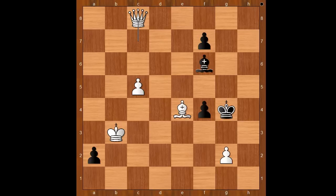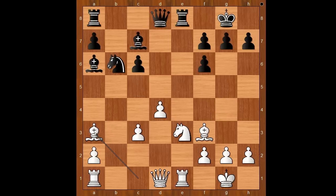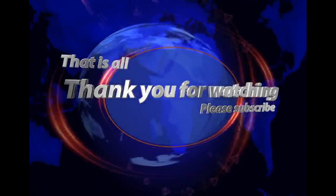Let's go back to one of the critical positions of the game. It looks like the adventurous knight to c4 didn't work well for black. What do you think of this game? And that is all. I hope you enjoyed watching this video. I wish you good luck with your chess. Bye for now.